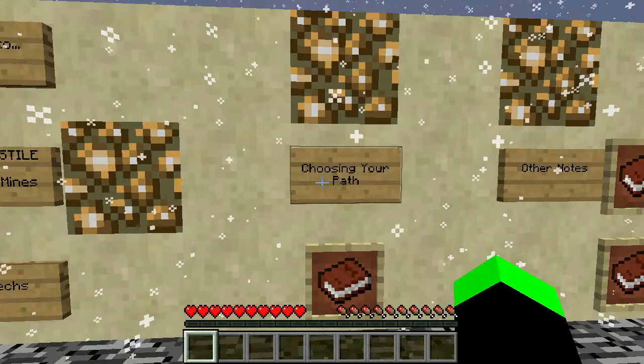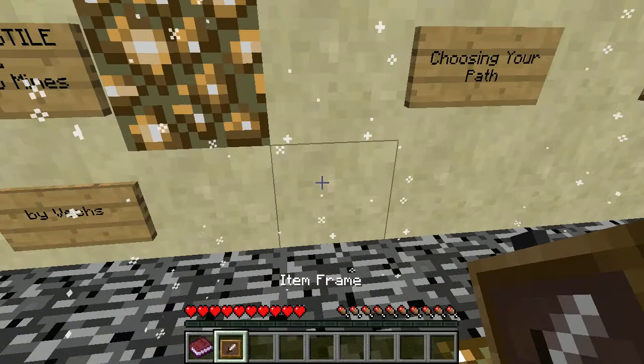Choosing your path. I'm pretty sure I get to break that. This map features three different starting areas that eventually lead to the same place: Skylights A, B, and C. If your friend or LP partner chooses one, try picking a different one so you have a unique experience.